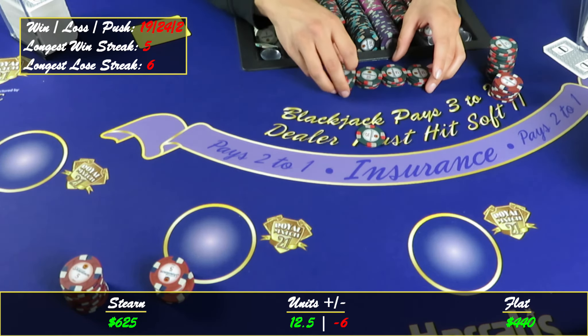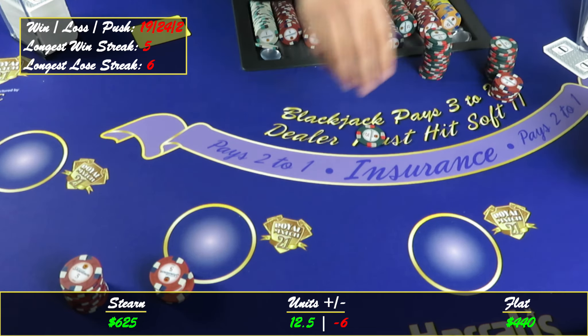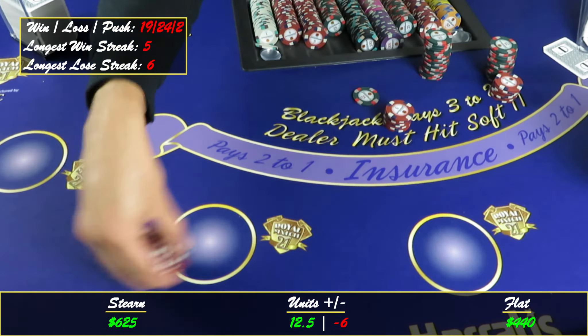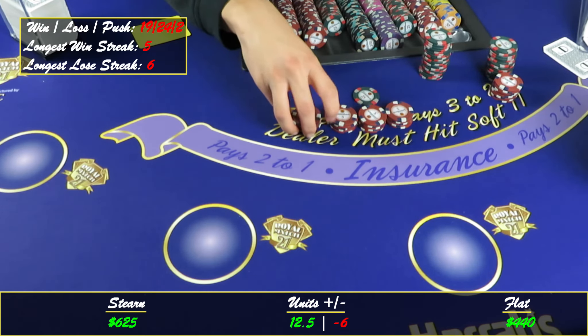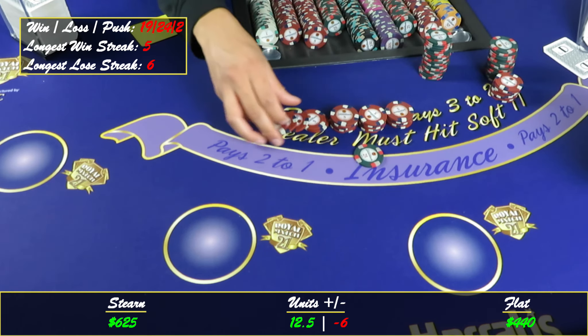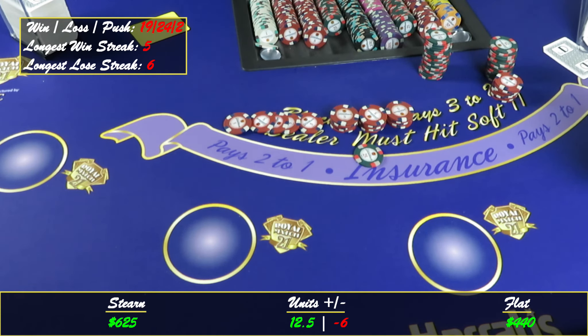Stern system — here's our buy-in at five hundred. We're definitely up. A hundred and twenty-five dollar profit on the Stern with that horrible shoe — pretty impressive, but no match for the flat bet. We're going to definitely do this against the D'Allen Barrett next because that's going to be a good test on the two modified Martingale versions — both negative progressions.